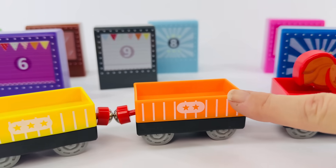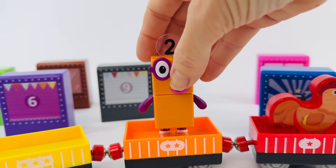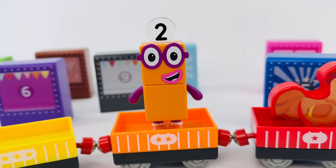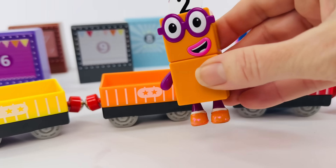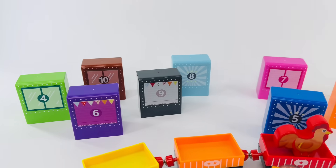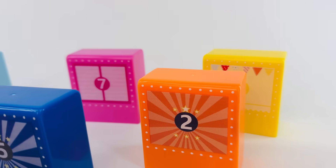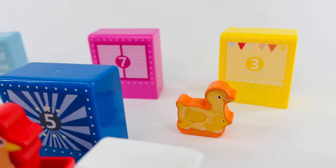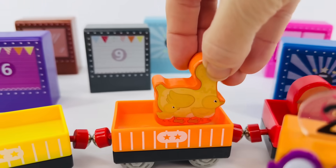Why don't we count these stars? I think we need some help. Number Block number two, will you help us count the stars? Thanks. Okay, let's count them together. One, two. Right, two stars. Where is our number two box? It's over here. Okay, let's lift it up. It's a duck and ducklings. Good job, that goes right there.